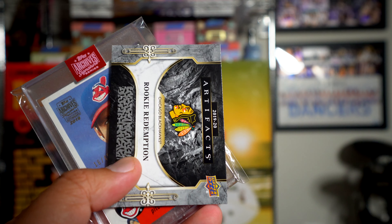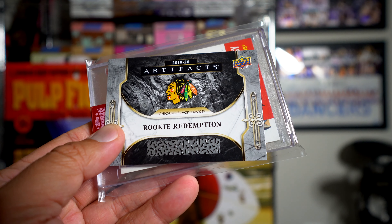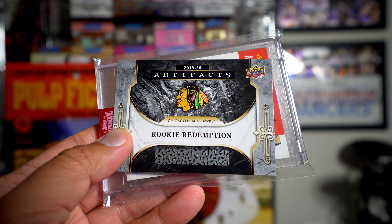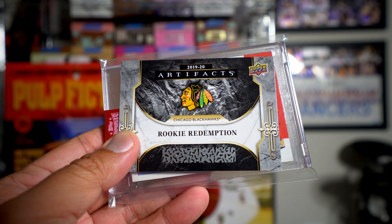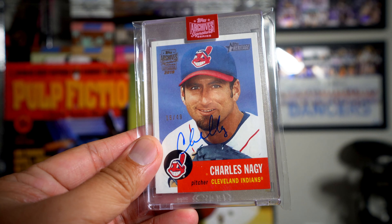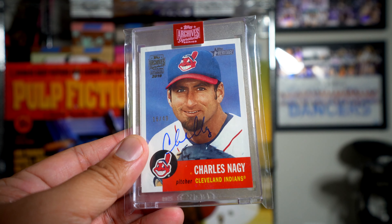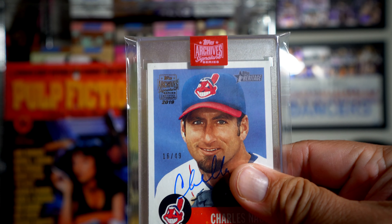I'm going to give away a bonus hit. For Artifacts, it's a code — I will be emailing the winner the code to this rookie redemption. I'll scratch it off and if you win, you will win the code. This will go to the person in the two slot of the Artifacts random list. Lastly, I'm going to be giving away this 16 of 49 Charles Naggy card — cool looking card, the old school Topps design from Heritage, on-card autograph.